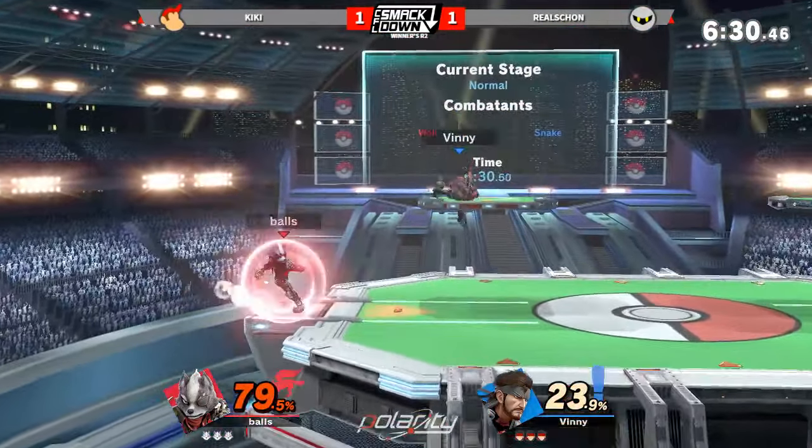Vinny G — throughout the match he'll be pulling constant grenades, maybe every so often using mortar. But every so often he'll just drop a C4 and just leave it there, and he'll catch you with it if you're not careful. Especially with a stage like Pokemon Stadium 2, where you just leave it on the platform and you're kind of set.